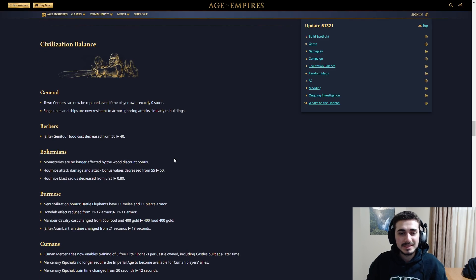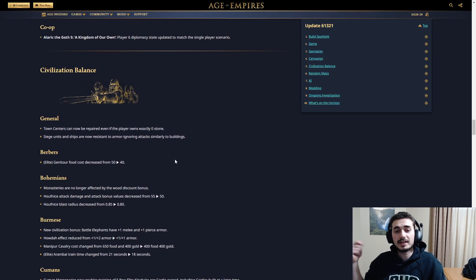Now for civilization balance — the juicy stuff. I haven't checked it out so I'm going to give you guys my raw reaction. For general changes, town centers can be repaired even if the player owns exactly zero stone. I actually don't know if this is a good or bad change. You actually needed at least one stone to repair a town center even though repairing it doesn't cost stone, only wood.